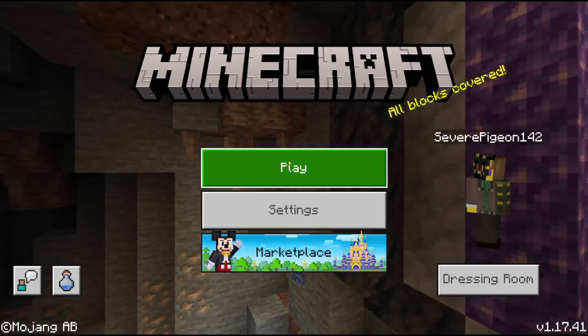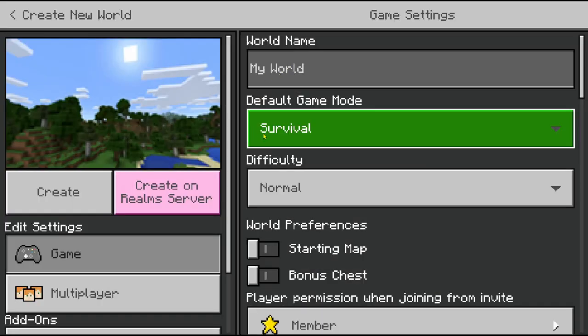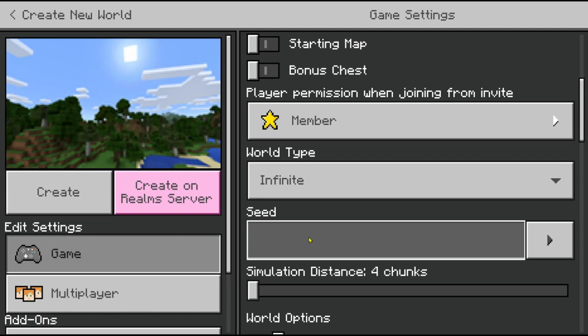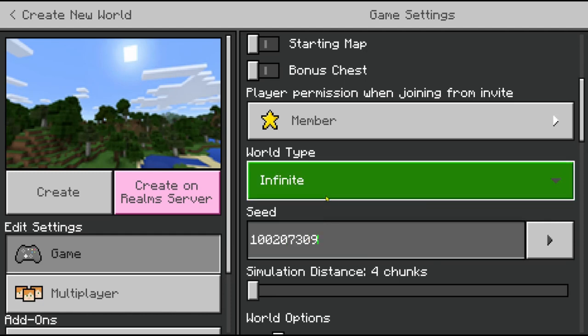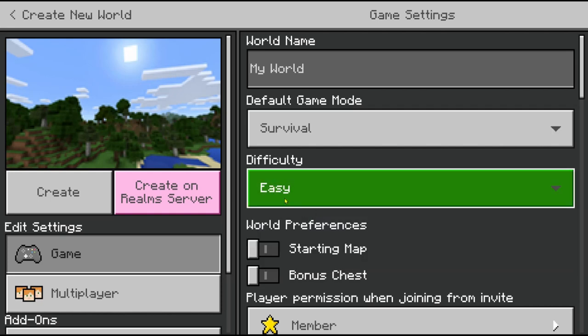The first thing you're going to want to do is go ahead and create a new world. Then go down to the seed section and type in 100207309. Now you're going to want to have the difficulty on at least easy for this to work. Now just go ahead and create the world.